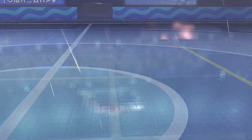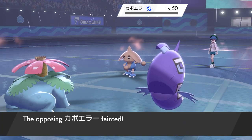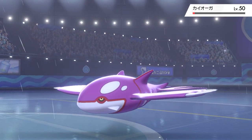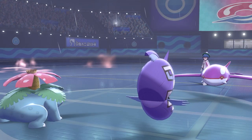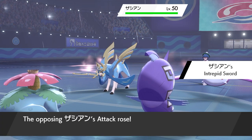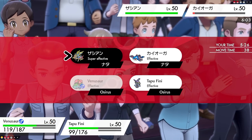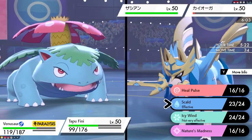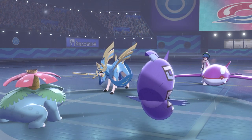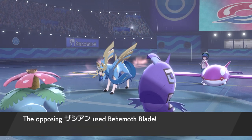Thunder from Thundurus into our Tapu Fini — we take it well and get Scald off into Thundurus, picking up a critical hit and the knockout. Venusaur finally gets an attack off to remove Hitmontop. The opponent is down to their last two — Zacian and Kyogre. Kyogre hits the field with very little health. Tapu Fini has taken that Thunder so it's in Behemoth Blade range from Zacian. The big play is removing Kyogre so Groudon can come in and deal with Zacian one-on-one with a single-target Precipice Blades.